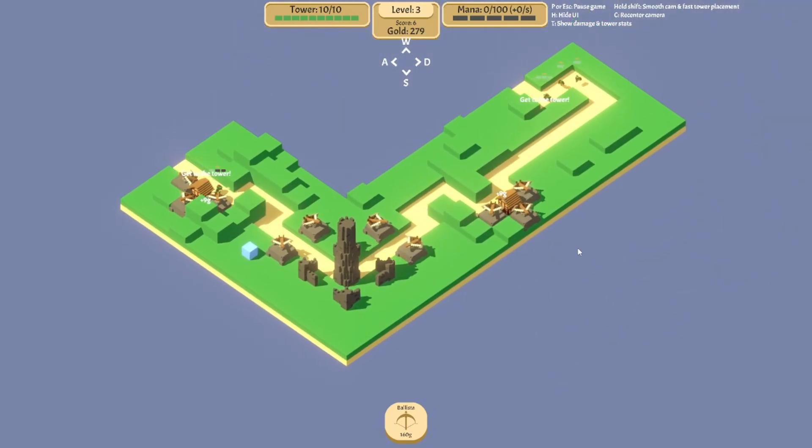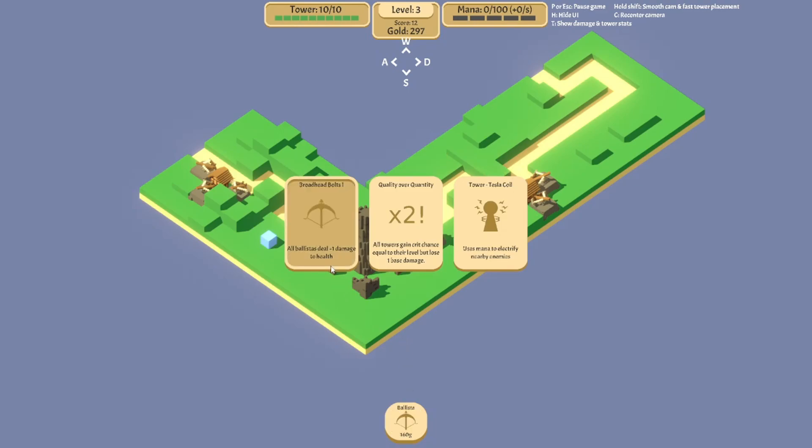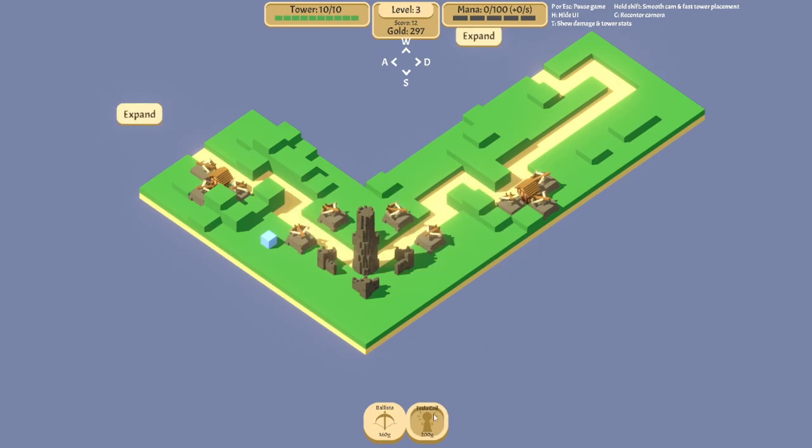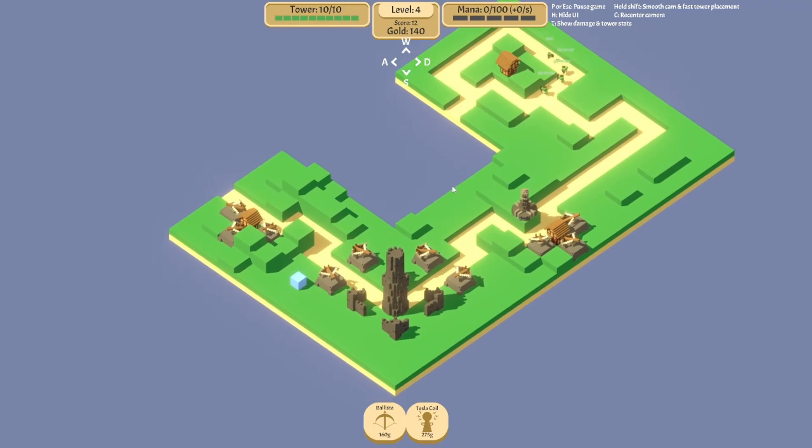Let's go this way. Still doing fine. All Ballista Towers deal plus one health damage. All towers gain critical chance equal to their level but lose one base damage. Use mana to electrify nearby enemies. Let's give that a shot. I want to try one of those mana towers if I can afford it. I can only afford one — let's put one there. And then maybe expand this way. I'm not making any mana at all. We need to do something about that.